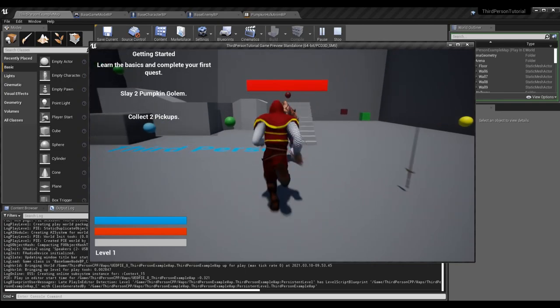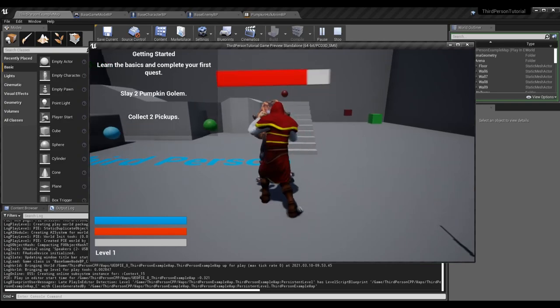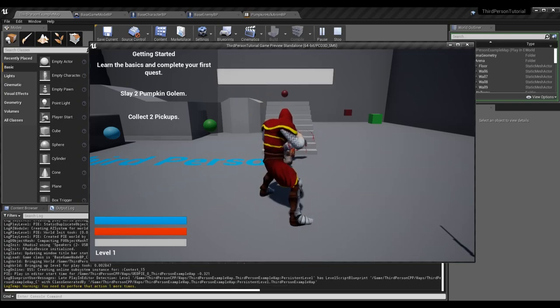We have our pumpkin golem and we have to slay two of them. I'm going to beat him up a little bit — he's got physics enabled for some things I'm testing, so his animation and health bar are a little wonky right now. I've defeated him and now it says 'you need to perform this action one more times' — that's what the yellow text in the output log shows at the bottom.